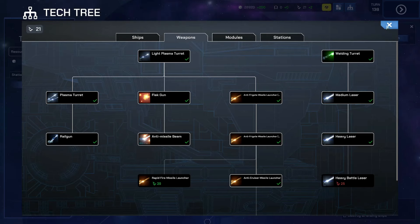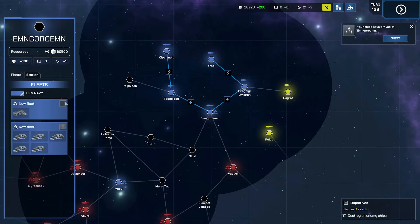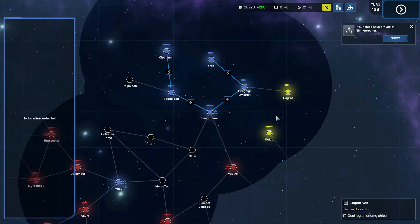The galaxy map is an X4-style map. It's simple and basic, but it offers all the information that you need and a nice clean layout. The battle locations, however, are a little bland — your fleet, the enemy fleet, and a few asteroids. You can't use the asteroids as cover or as obstacles, which I was a little disappointed about.